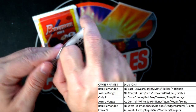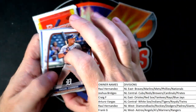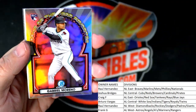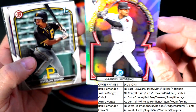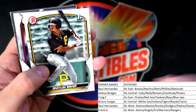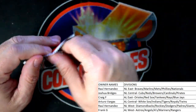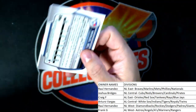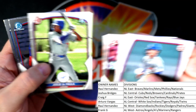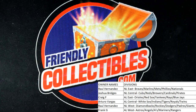Two packs left in the box guys, then we got another Bowman division break and more Stars and Stripes. Marino rookie card refractor — Arizona Diamondbacks — going out to Raul H. Last pack, here we go — nothing crazy in that last pack. Okay, so there we go — Bowman Hobby Baseball break complete.